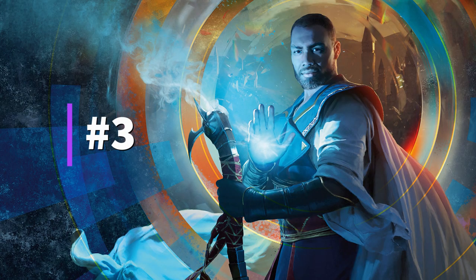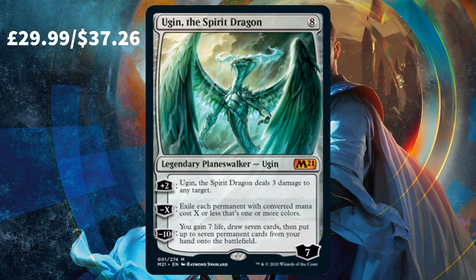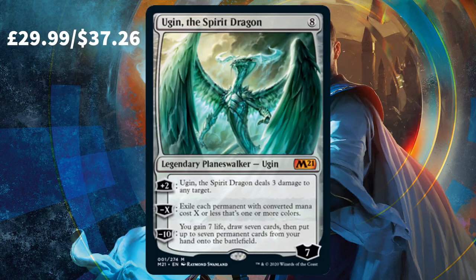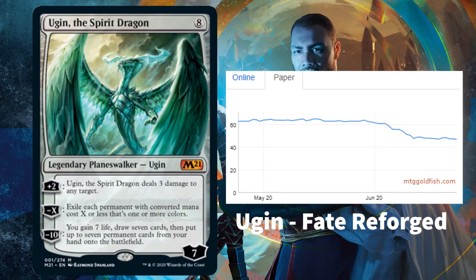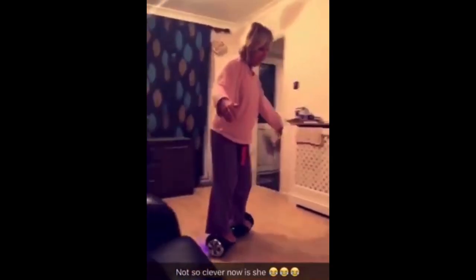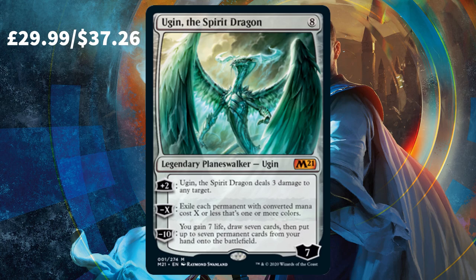Taking the spot as the third most valuable card from the new core set is everyone's favourite reprint — Ugin, the Spirit Dragon. I talked about Ugin in my most valuable cards from the last ten years list, and since then in just a few short weeks Ugin from the Fate Reforged set has taken a hefty tumble in price due to this reprint. Just look at the card — incredibly powerful, and the thought of using that minus ten ability to put seven cards back onto the battlefield for essentially nothing is mouth-watering. It's okay mum, Ugin will put you back on the battlefield in one piece.